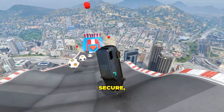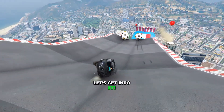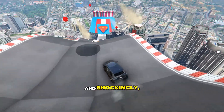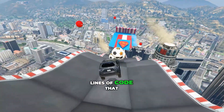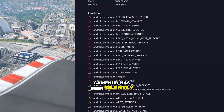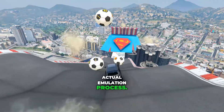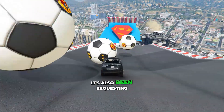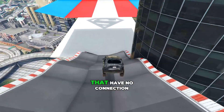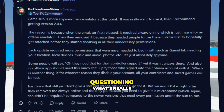This is the modified Gamehub — private, secure, offline, and honestly the cleanest version of Gamehub I've ever seen. Many users have recently started digging deep into the internal files of Gamehub, and shockingly, they discovered several lines of code that clearly show something unusual happening behind the scenes. According to these findings, Gamehub has been silently sending unnecessary user data to its cloud servers — data that has nothing to do with the actual emulation process. It's also been requesting permissions that aren't even required for running games. Why would an emulator need access to things that have no connection to performance or graphics? That's what made the entire community start questioning what's really going on.